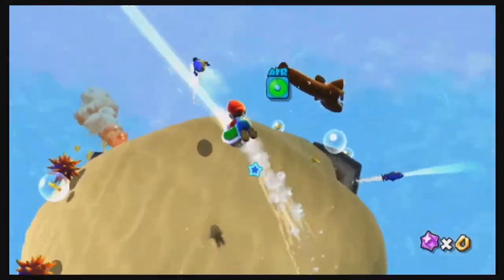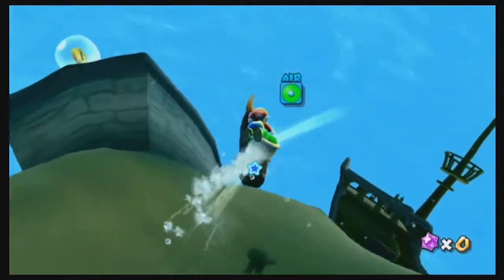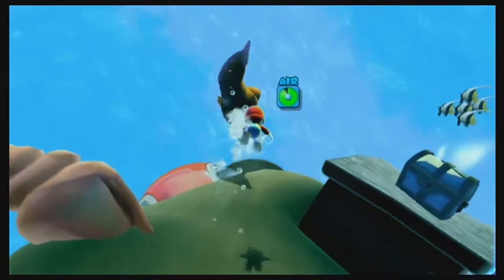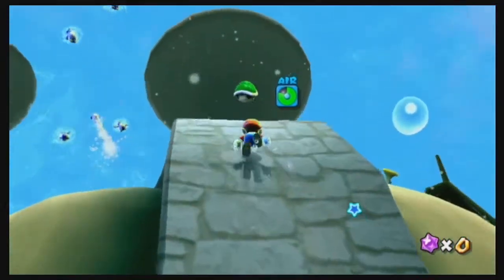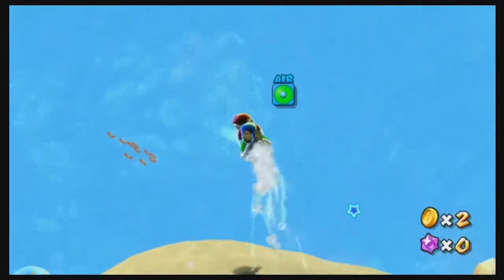Comet Shell, let's go. Basically you have to head towards the eels and shoot the shells into them to kill them. Once you've killed all of them, you can get the Power Star. Pretty comfortable and pretty easy.